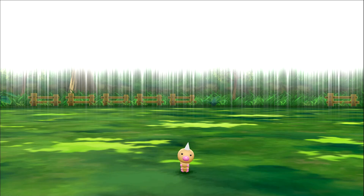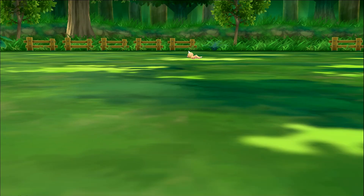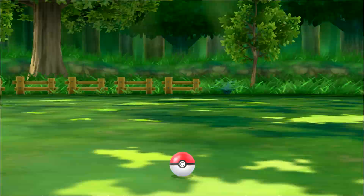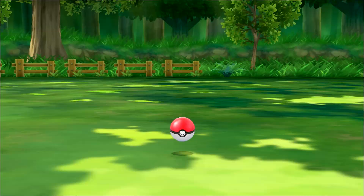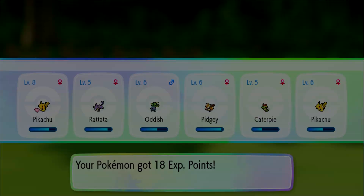We got a Weedle — we don't have a Weedle, let's get one! He is feisty. Didn't mean to throw right then — great throw, but can't get them all. We'll get there though. We now have Weedle and Kakuna — we're just one away from Beedrill. I do need to get rid of that extra Pikachu though, I don't know if I can do that right now.